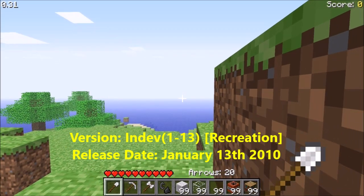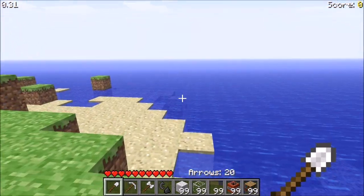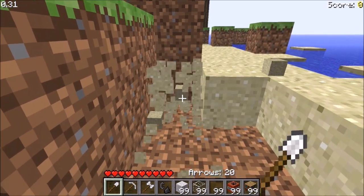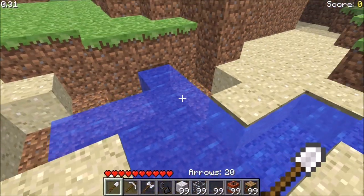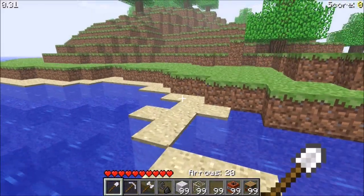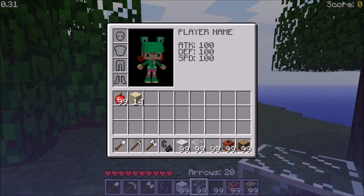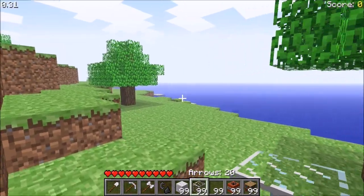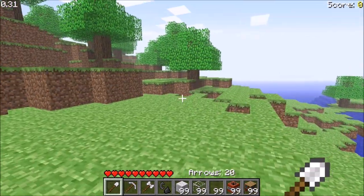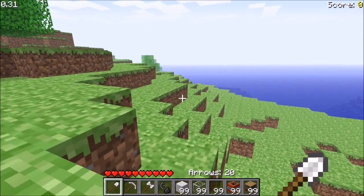Hello and welcome to in-dev 1.13. Supposedly this version adds a finite water system. If I break out this whole area it should not be able to spread infinitely — but that doesn't seem very finite to me. I don't have any water blocks to test it with and I can't load a level, so I can't officially test it. Guess we'll upgrade to the next version.